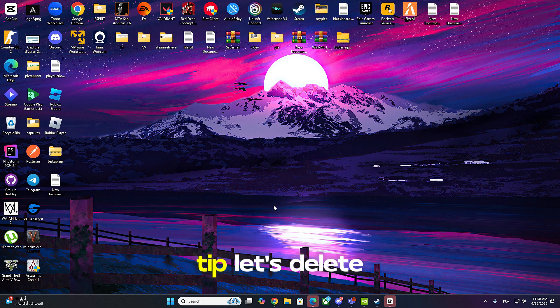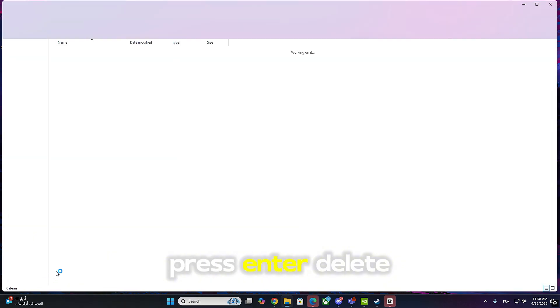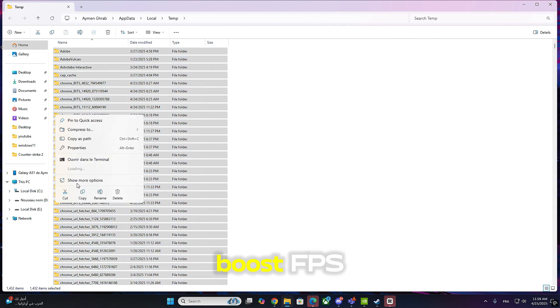As a bonus tip, let's delete junk files from your system. Press Windows+R, type %temp%, press Enter, and delete all files in that folder. Then do the same with 'temp' and 'prefetch'. It won't directly boost FPS, but it helps your system run cleaner and smoother.